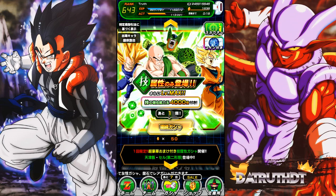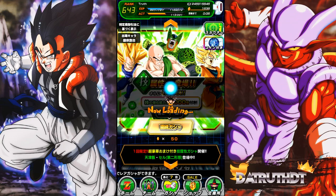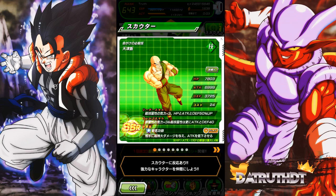Everyone went crazy summoning on this banner to see the new animations, as well as to get LR Super Saiyan 3 Goku and LR Goku Black. Those were definitely fun times. Let's go ahead and take a look at the banner. I do want to head over to the Baba Shop as well, because they switched up the units again as expected. Unlike the other type banners, I wish I could go whale on the AGL or INT type banner — but the TEQ one, I'm done.